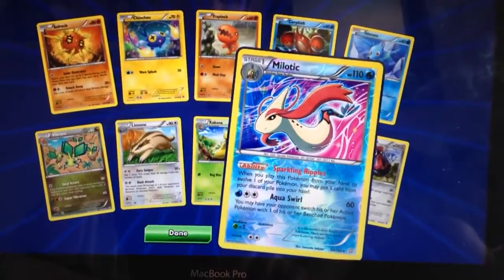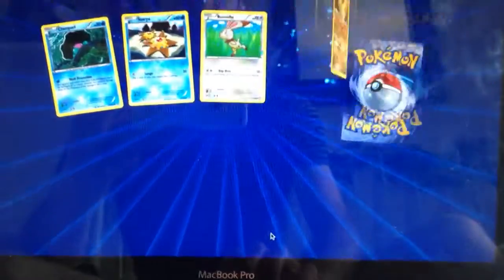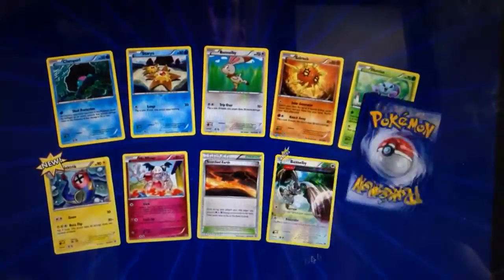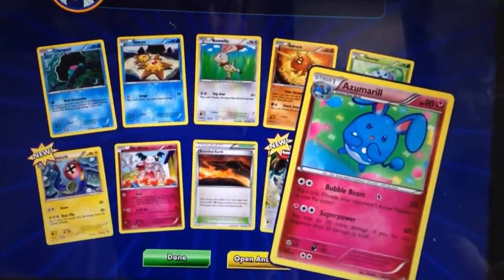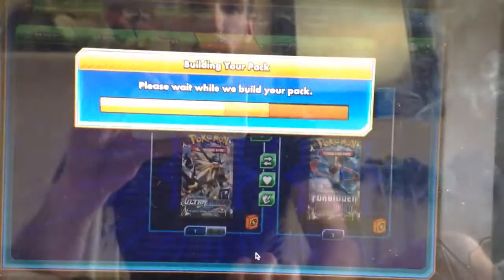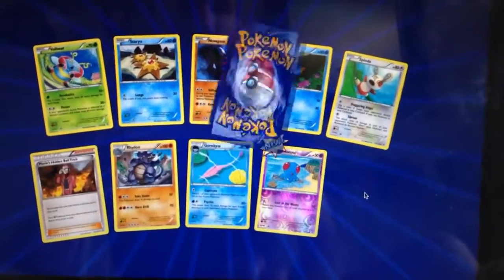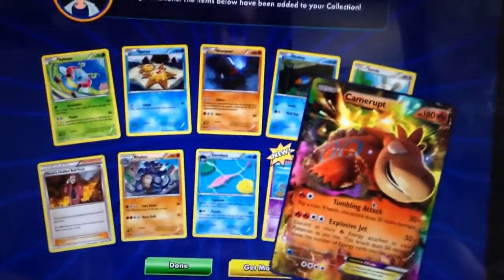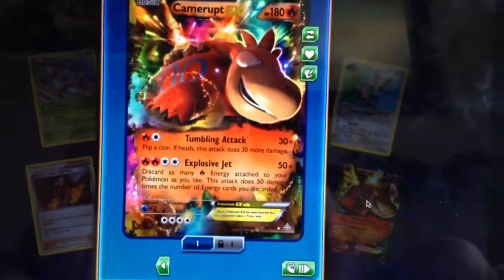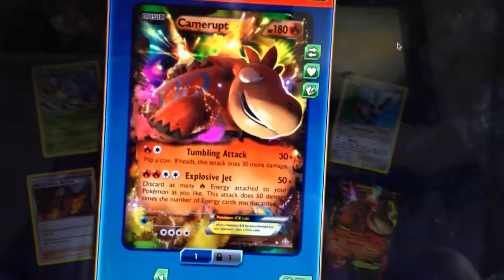So far from Primal Clash we've got a Rare Reverse Holo Meloetta with just a couple of packs left and no ultra rare yet. Of course Primal Clash was the first set to feature ancient trait cards. But in the last pack, a very nice Camerupt EX — so a nice pull there.